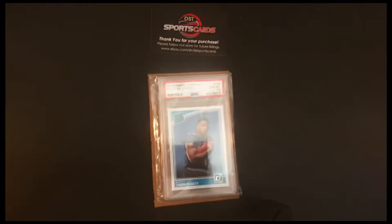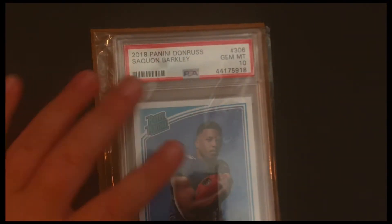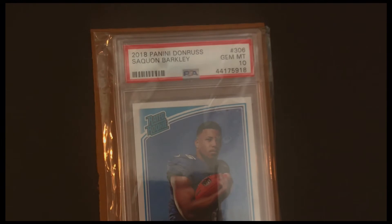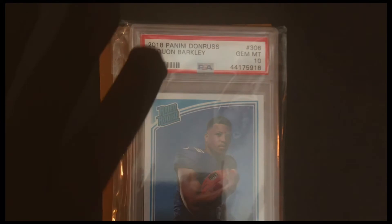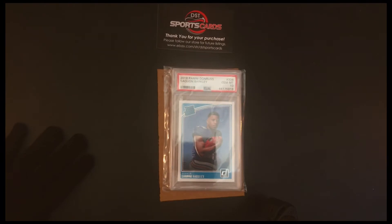Anyway, there is the Saquon. Let me try to get that glare off — I can zoom in — Gem Mint 10. I do need to get my heat glove because it's in a case, but I still don't want to get too many fingerprints on it. I kind of just have it on one hand because I can't find the other. Oh my gosh, we're having the card — I do like the setup for cards now.